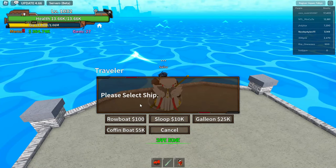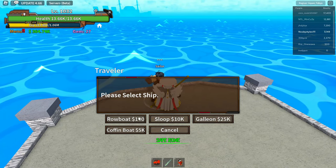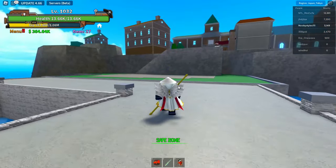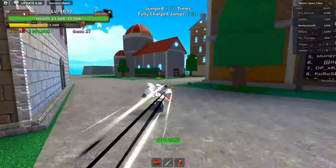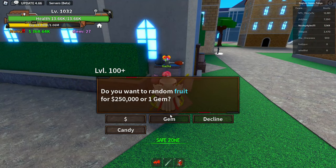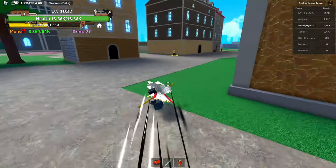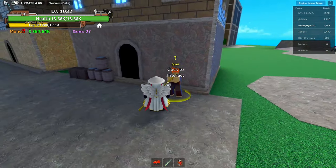This is part of the glitch. Go ahead and get yourself the 100-cost boat. Now go ahead and go over to the Fruit Gacha. You don't need to actually get a fruit from the gacha — just interact with her and that should do the trick. After that, get yourself a quest from anyone and complete it.